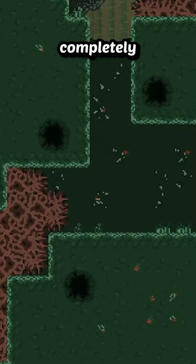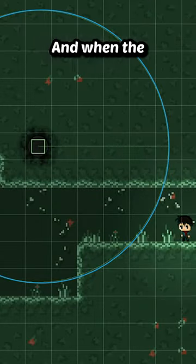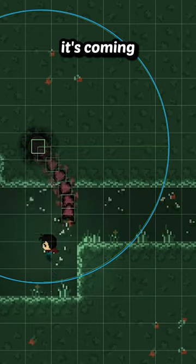All of the centipede parts are made completely transparent at the start to make it appear as though it's hiding inside of the hole, and when the player enters the detection radius, each part fades in one at a time to make it look like it's coming out of the hole.